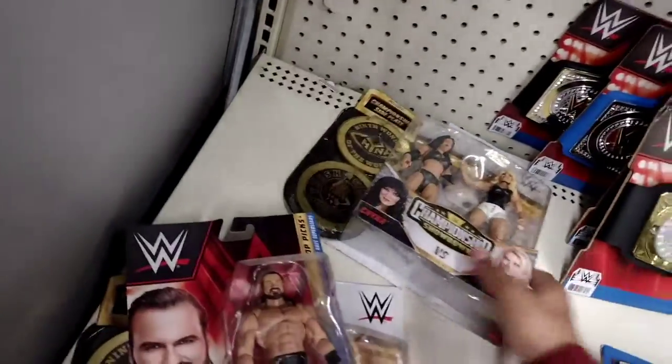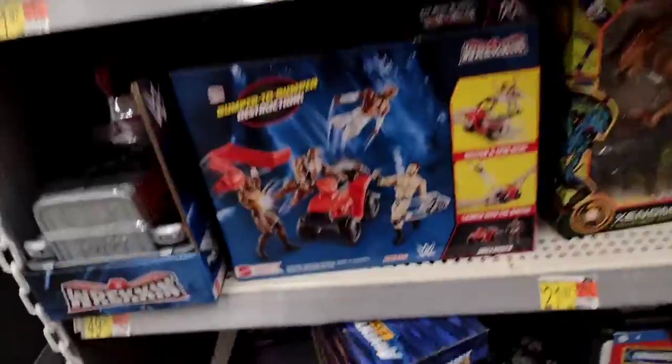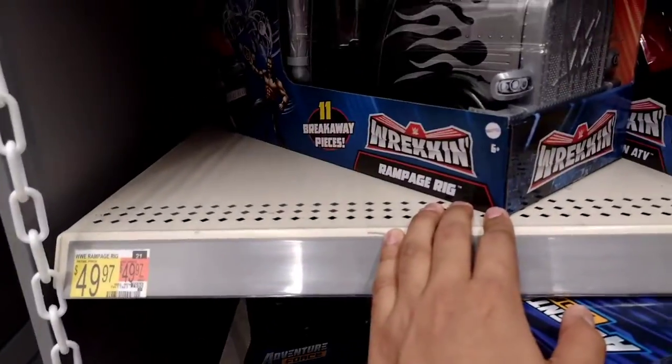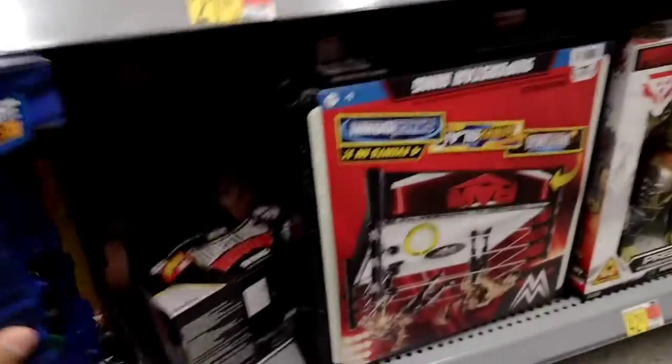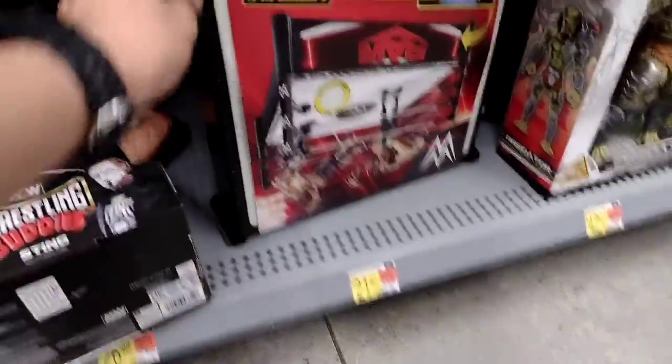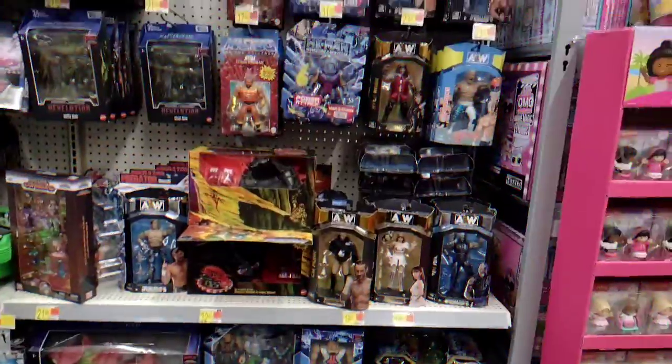We have top picks Drew McIntyre and another one for Drew's status. Moving on down here we have the four-wheelers — Bianca. We have the Wrecking Rampage rig right there, fifty dollars — it's expensive but it's a good accessory for your WWE figures. We have the Wrestling Buddy Sting right here, and the WWE Mattel rings. I don't see the AEW rings, so time to flip over to the back side.